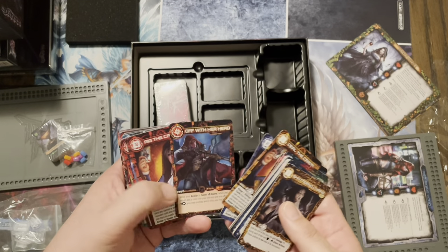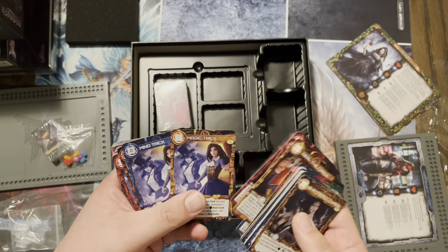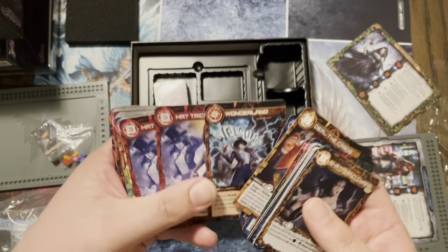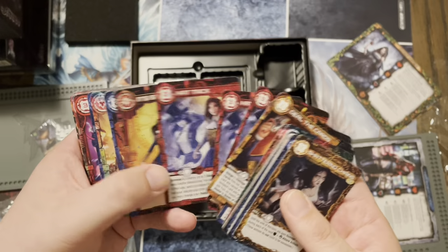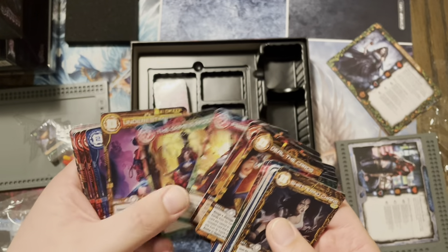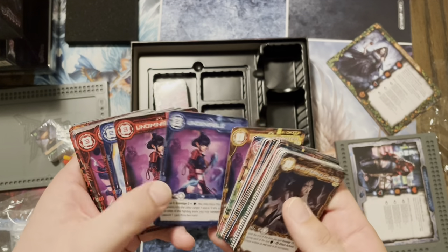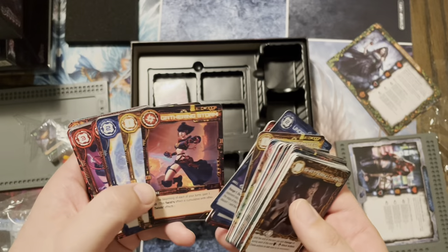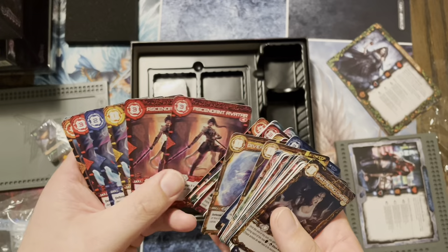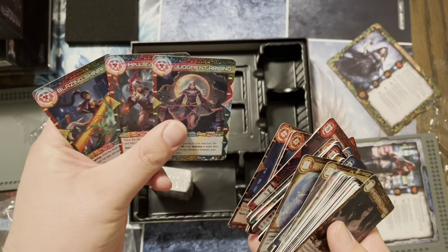So now we have the cards for Alice — which is pretty cool. Mind Trick — I actually like that artwork, it's pretty neat. The cards do stick a little bit; they don't have a matte finish, which I know my wife will be happy about. And there's Mulan's cards.